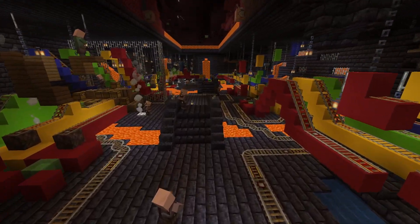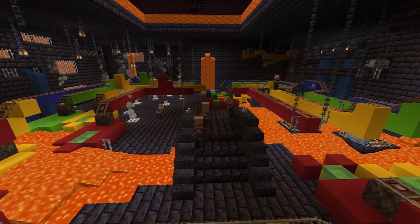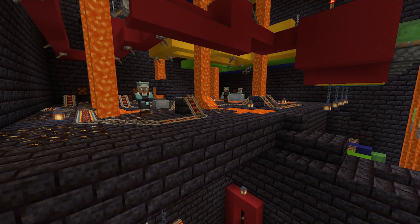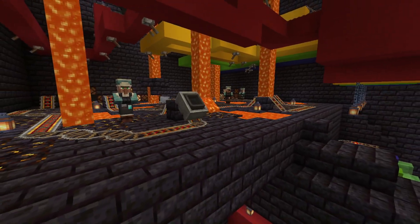There are bridges and lava rivers and just a lot of little things to make it more cohesive and immersive as you're riding. I actually also added some snow villagers here in this ascent from the first level to the second level.